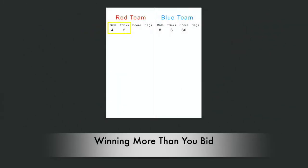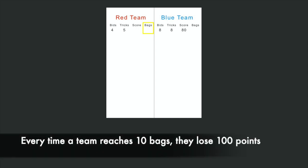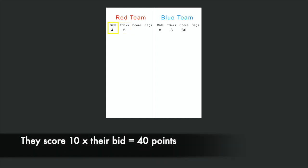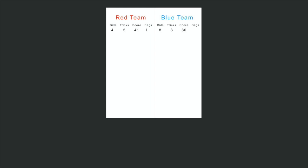If a team wins more tricks than they said they would win, these extra tricks are known as bags. Each bag a team scores will score them one point per bag. However, teams have to be careful about gaining too many bags — each time they reach ten bags, they will lose one hundred points. So in this game, the red team bid that they would win four tricks, but they actually won five tricks. This team would score their bid amount times ten, for a total of forty points. They also gained one extra trick, known as a bag. The team will indicate this with a tick mark in the bag section, for a total of forty-one points.